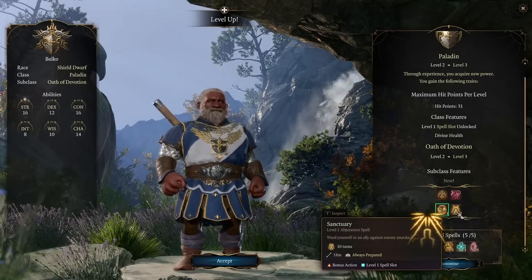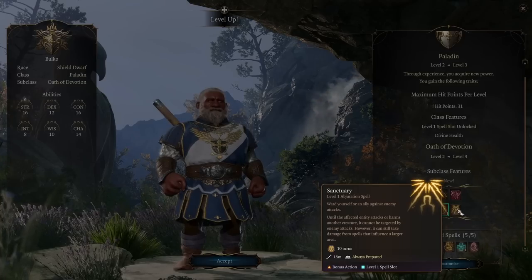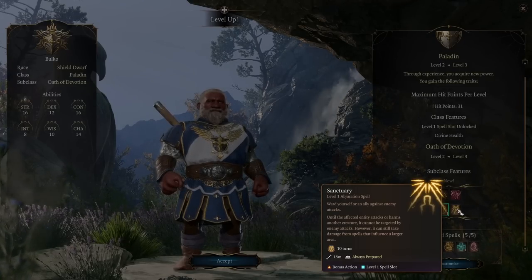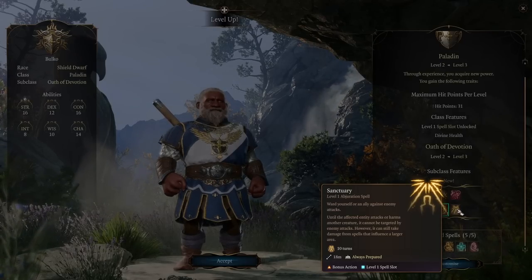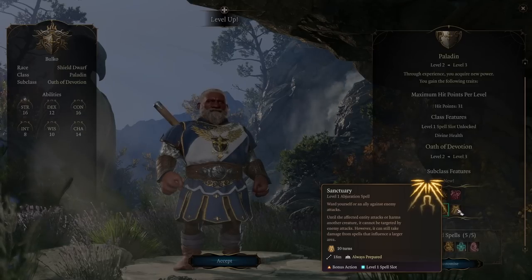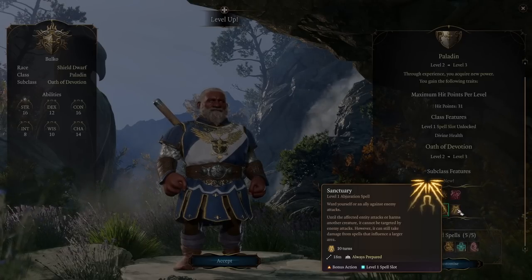Sacred Weapon lasts 10 turns, takes an action, but there's no concentration — so you can pre-buff before an encounter and go wild. You also get Sanctuary as an always-prepared spell. It's a bonus action with no concentration, which is huge. Sanctuary means that until the affected entity attacks or harms another creature, it cannot be targeted by enemy attacks. You throw it on your healer, support character, or controller — as long as they're not attacking, they can keep doing their role while being completely untargetable.